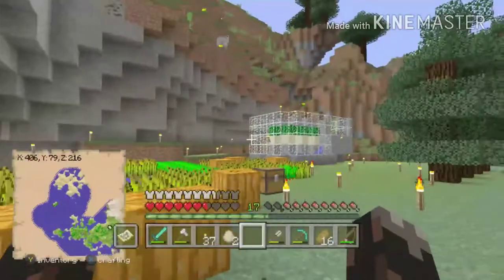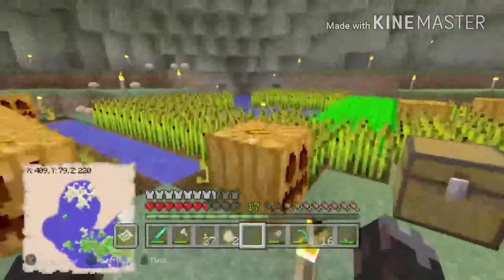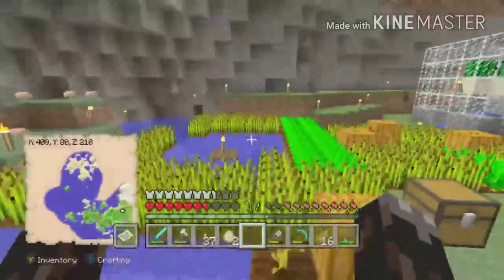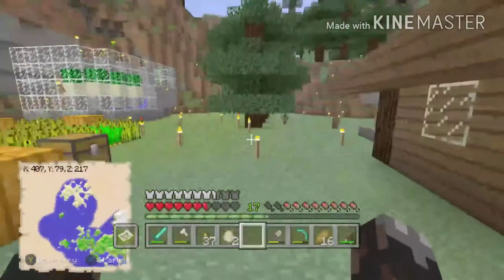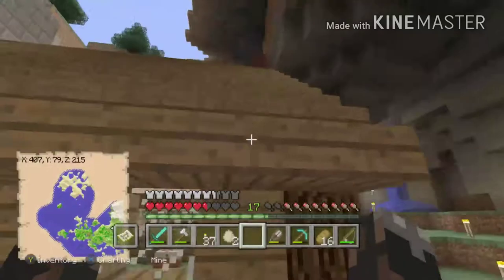From last episode it's been flattened. I have a cactus farm and my normal farm — I'm going to flatten all of that out and give myself a nice normal-looking farm. But for now this is what I have.